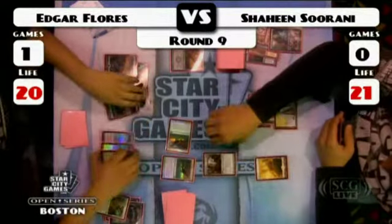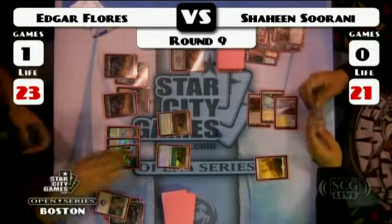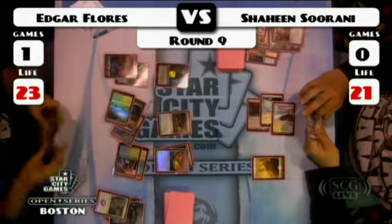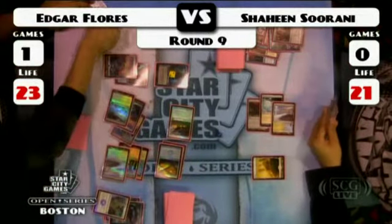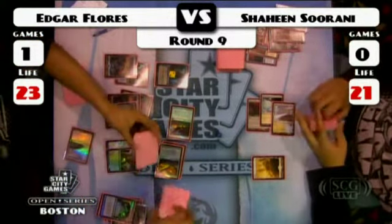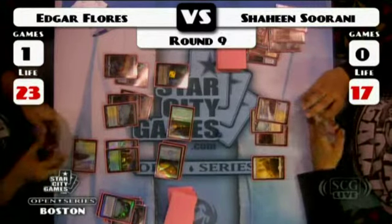There's a Divine Offering for the Tumble Magnet. Now with him having Tumble Magnet and Ever-Flowing Chalice and Contagion Clasp, there certainly are targets for the Divine Offering. Edgar equipped with the sword, then dropped a Jace Beleren, drew a card, and went in with the hawks.